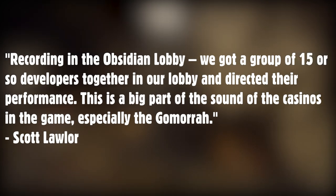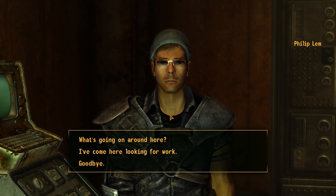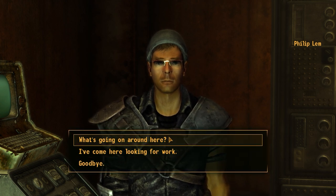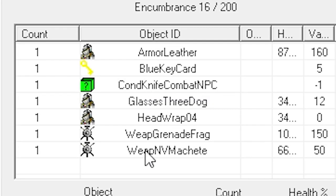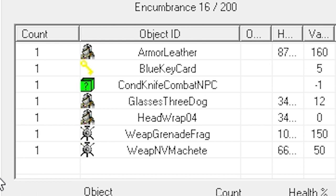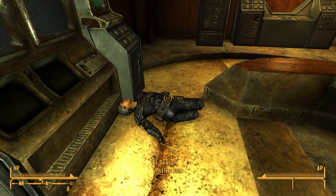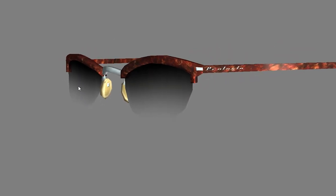In the original release, Philip Limb, a powder ganger at Vault 19, wore tortoiseshell glasses from Fallout 3 — they look pretty cool. But his inventory was changed by a patch to contain Three Dog's sunglasses instead. He was the only source of tortoiseshell glasses, and as a result they can never be found short of using console commands. I can understand why many of the patch changes were made, but this one is outright baffling.